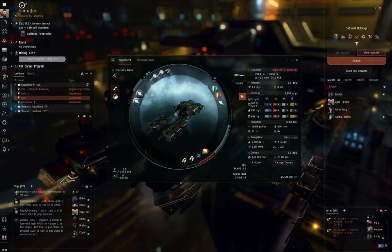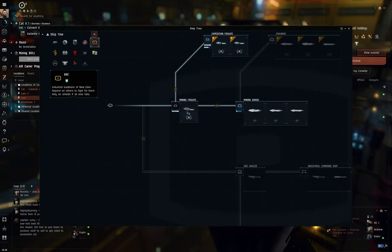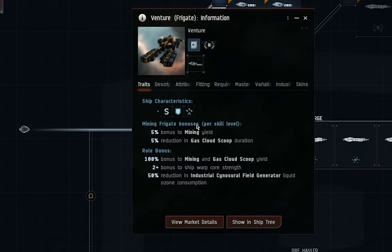The Venture itself does have bonuses for this. If you open up the ship tree and look at the Venture, the mining frigate bonuses give a 5% bonus to mining yield and a 5% reduction in gas cloud scoop duration — so the scoops cycle faster. There's also a role bonus: 100% bonus to gas cloud scoop yield. The Venture is a really good ship for this, and it's ridiculously cheap. If you've done the career agent missions, you've probably got two or three Ventures already.